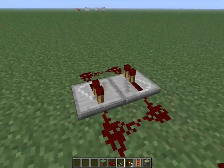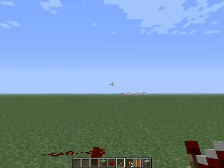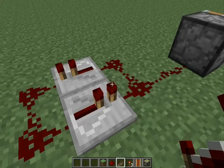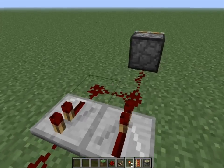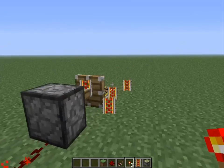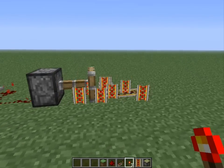What you want to do is make one repeater facing this way and one repeater facing this way. Make sure it's only on the default tick. Then put down redstone, hit it off, and you'll get this little glitch.